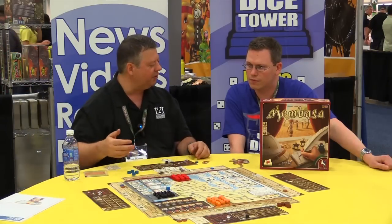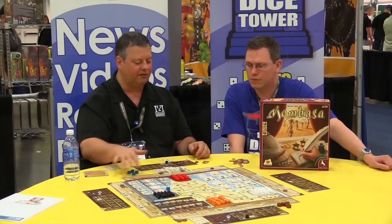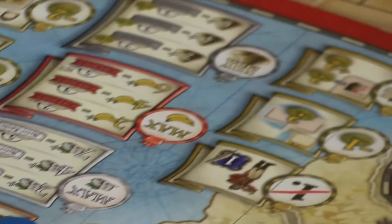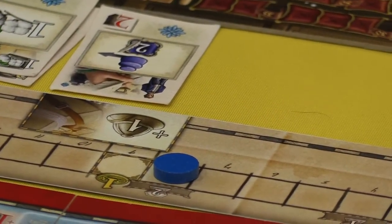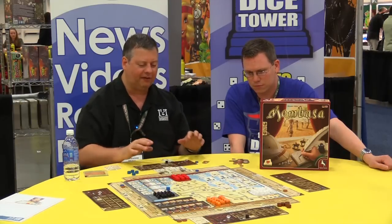Each one of these gives you different bonuses. In all of them, you're going to move up on these tracks - these are the ownership tracks of the company. If I'm here, I don't own a share yet. But as soon as I cross to this level here, I now own a share of the company. If I can get up to here, I can get two shares, and so on. Obviously, I want to get to the end where I get eight shares and control the company.